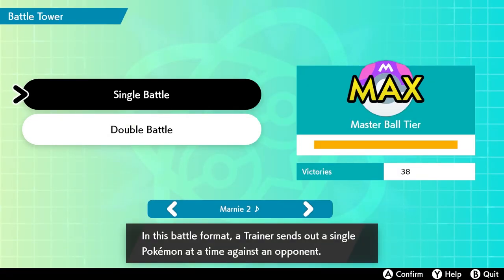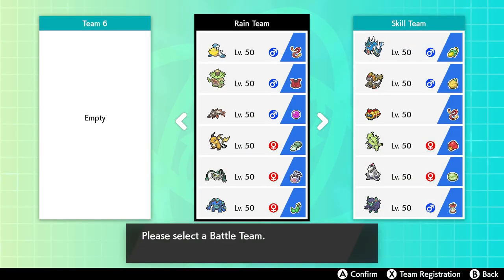I'm already pretty high in the tier rankings — I have 38 victories. I've been playing the Battle Tower while I work out, even while running on the treadmill holding both Joy-Cons, because it's kind of mindless and all you need to do is click buttons. You're going to choose single battle, though the game recommends this team for double battles. I've been using it for single battles and it works really well.